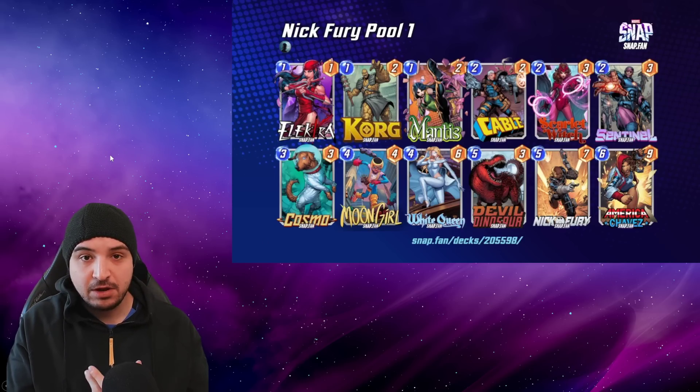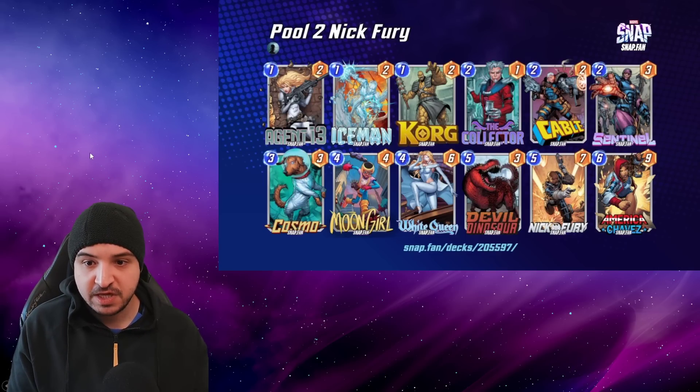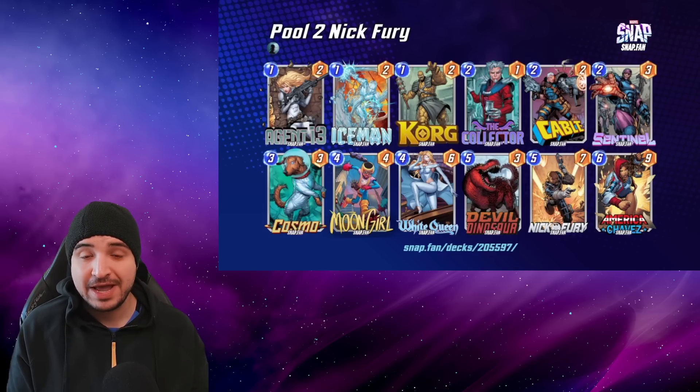So this is the Pool 1 version. Let's now look at what it's looking like in Pool 2. You can see a couple of new additions — the Collector of course being a key one. He's going to be gaining a point for every time we add a card into our hand which isn't from our deck. So if you've got Collector on the board and you play Nick Fury, suddenly that's 3 extra points of tempo, and you can start to see where Nick Fury is starting to play for a few more points than he otherwise would without the Collector synergy.